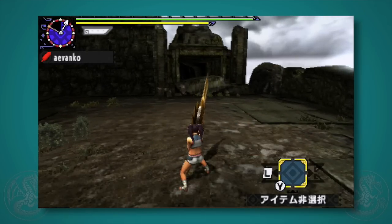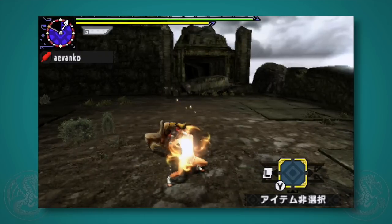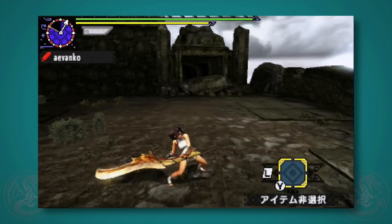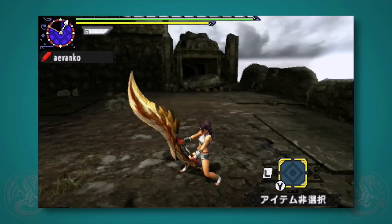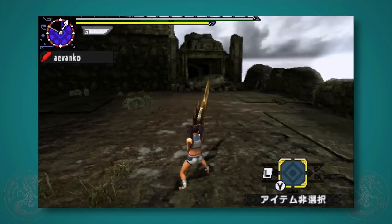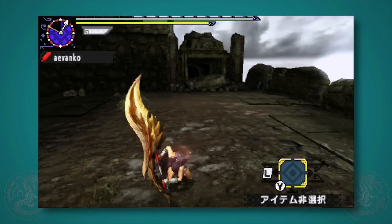You may be asking yourself, what's the point of any of these moves if the bread and butter is really just this level 3 charge? Well, they chain together, but that's not all. There's a thing called the strong charge that you can only get to after another attack, and it's exclusive to the Guild Style. Here, I'll show it with a kick. What you want to do is pull back on the circle pad and hold X. So here's a side slap, and pull back, and there you go.